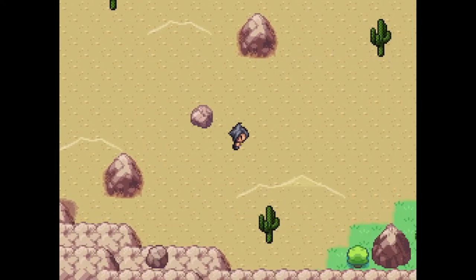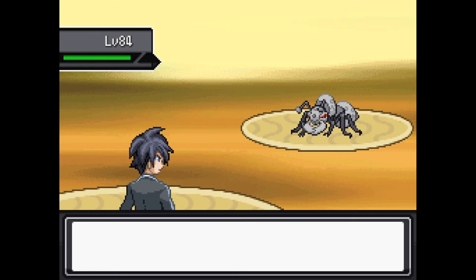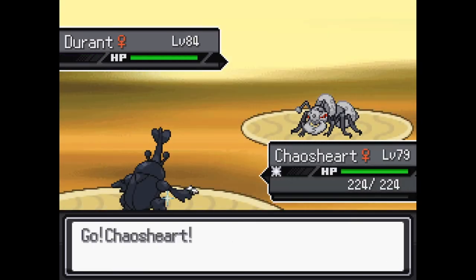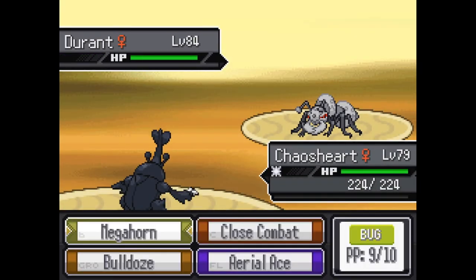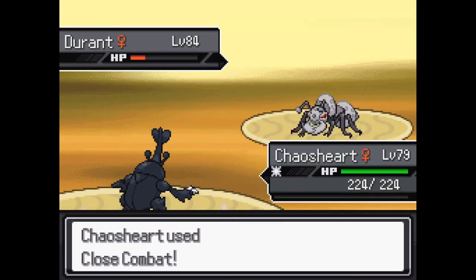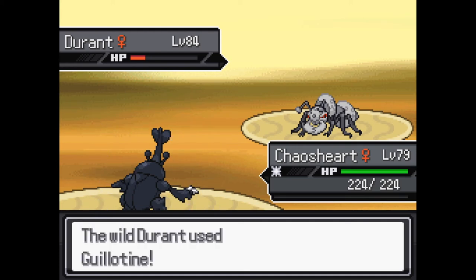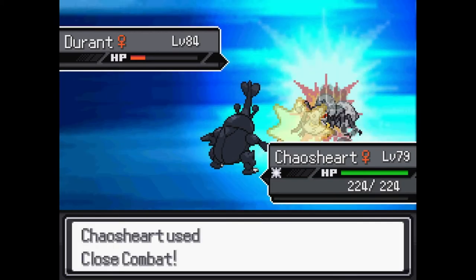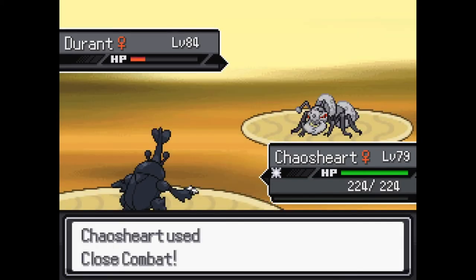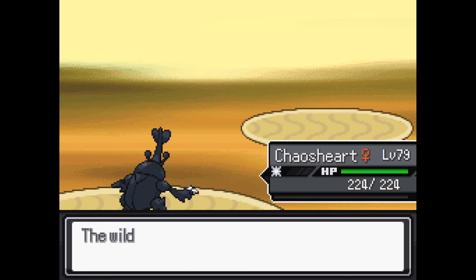I wonder if this is not the game corner theme and it's actually Professor Sycamore's theme — I can never remember either. Durant is kind of threatening — he's a mean boy. Also he didn't die. Yeah, he's steel bug. Imagine if that gate scene hit a crit — I would not have been happy. We get it Chaostard, you're ripped. Okay, there we go.